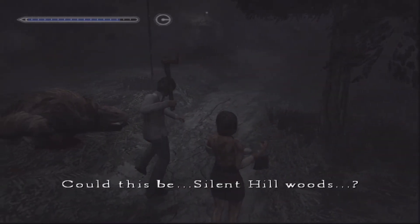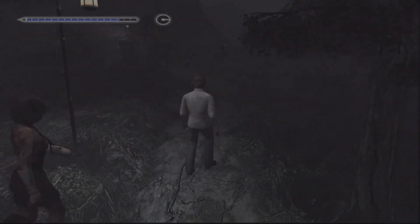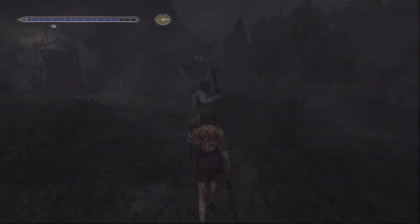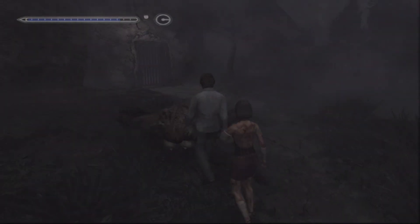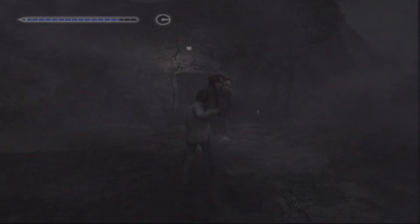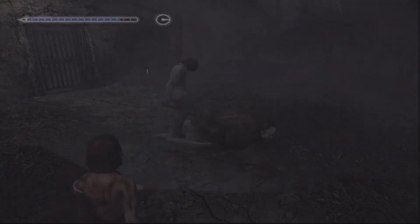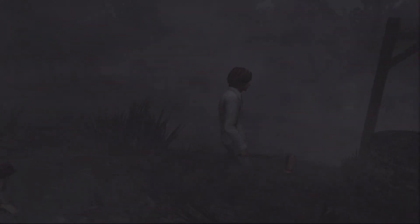Oh, there's another one off in the distance just pointing at us. Could this be Silent Hill Woods? Wait, I thought we were on the wrong side of the lake for it to be Silent Hill. Come here, I got a little something for you. Just standing there pointing at me - it might be the creepiest thing I've ever seen. And the axe - oh, you were not dead. Okay. You were like the creepiest creature I've ever seen in anything, ever.